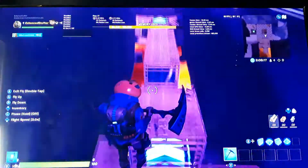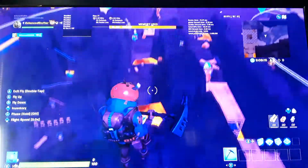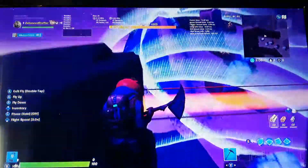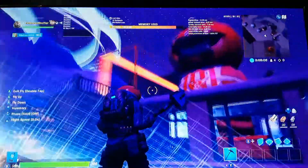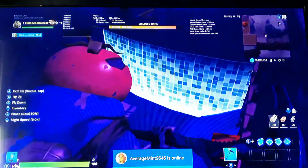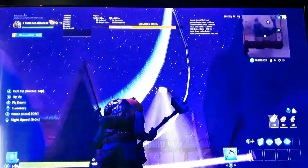Come through here, do some parkour, loop around. You can choose to go back there and grab a minigun. Come up here, go through the restaurant, and climb through the window.